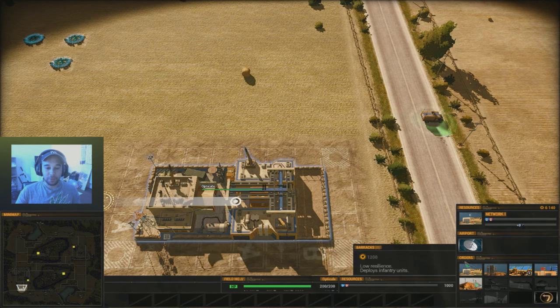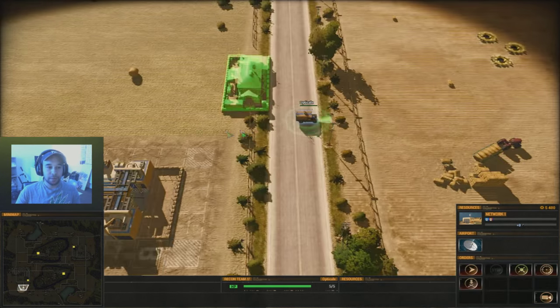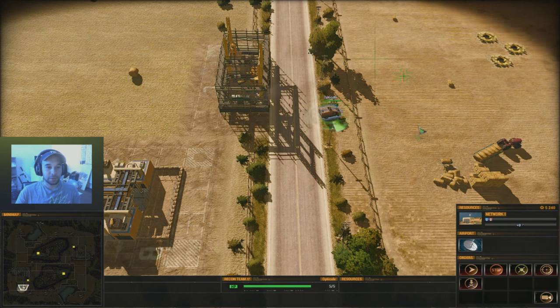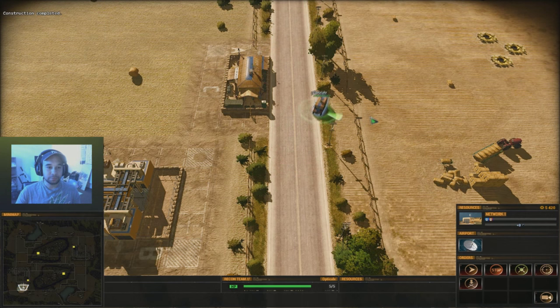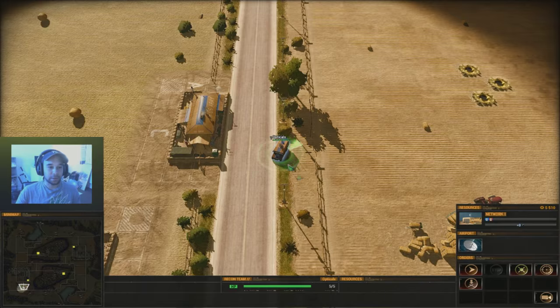I'm going to go and build a barracks now — just place it there. In the meantime while that's building, I'm going to select my recon team, which is your basic scouting and resource location finding unit. You can team him up using Control and assign him to a group — for example, Control and One. If you're off screen you can double-tap One and it'll zoom straight to him.